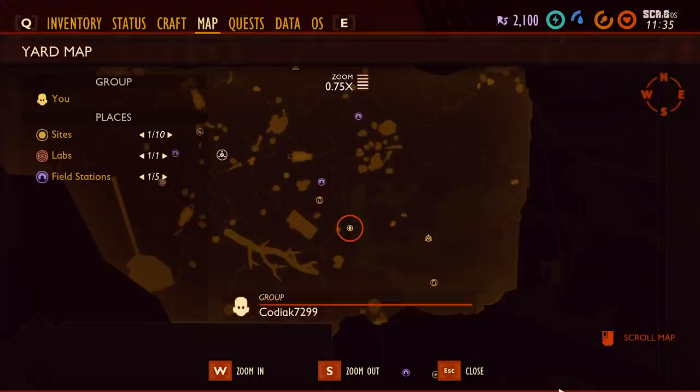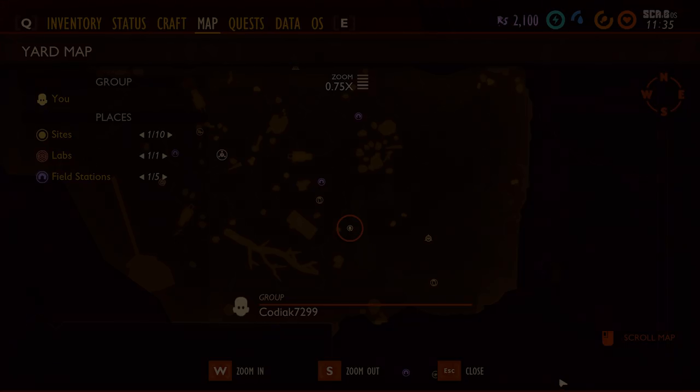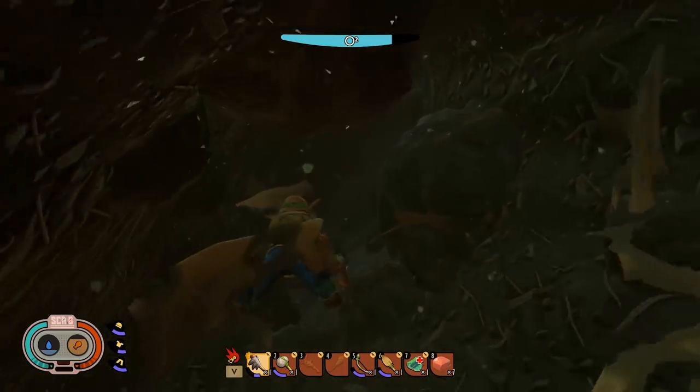To find the cave entrance, head to this location here and head down the tunnel until you find the Clover. It is incredibly dark down there, but eventually you'll make your way through and unlock your new perk.